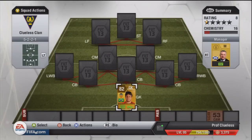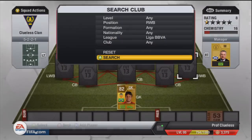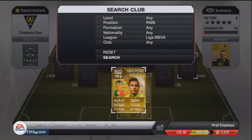In goal we have got Diego Alves - he was in my first squad builder, my Christmas Brazilian one. He is an excellent goalkeeper: 91 dive, 90 reflexes, makes impossible saves. Just so overpowering, very good goalkeeper.